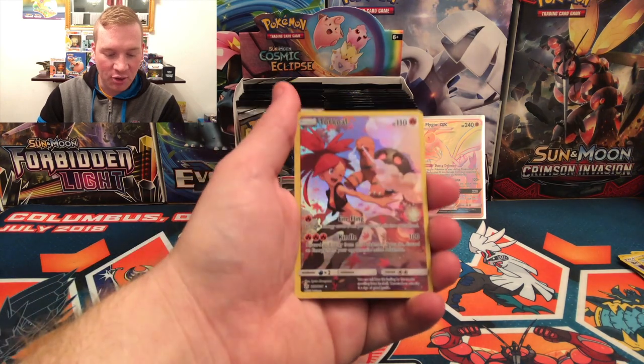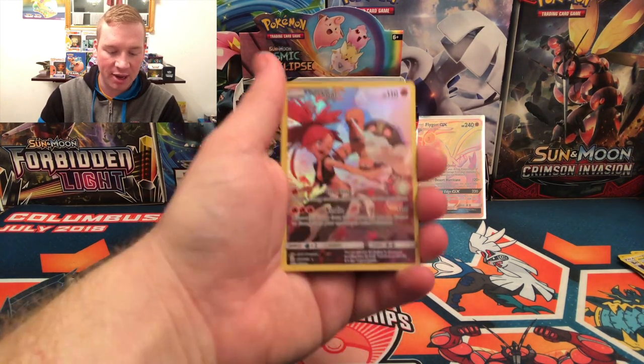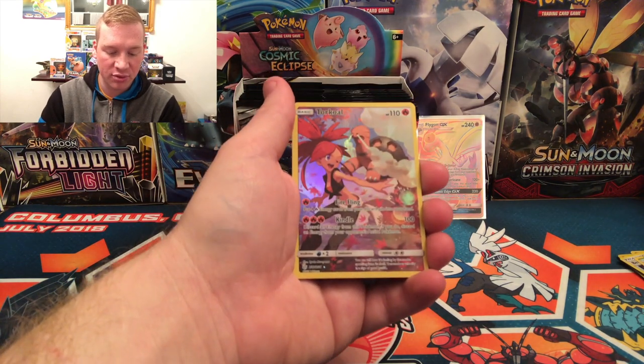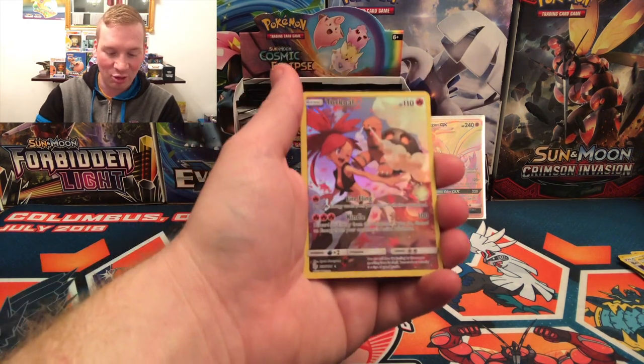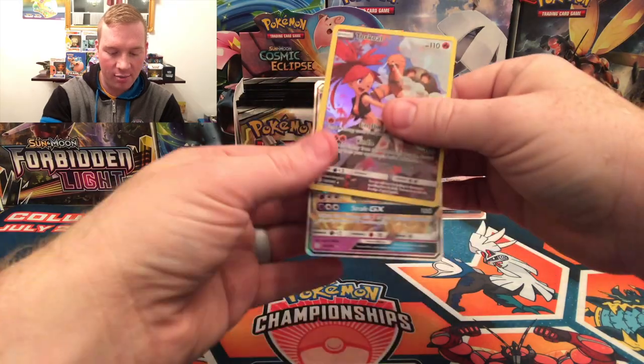Yes! Secret Rare Torkoal — look at that! Firefling: put four energy cards from your discard pile into your hand. Kindle: discard an energy from this Pokemon, but if you do, you get to discard an energy from your opponent's active Pokemon. Wow, that is a gorgeous card! And a GX too!